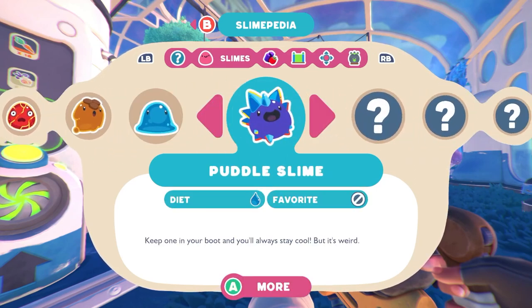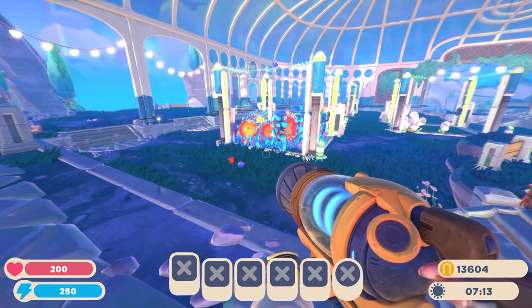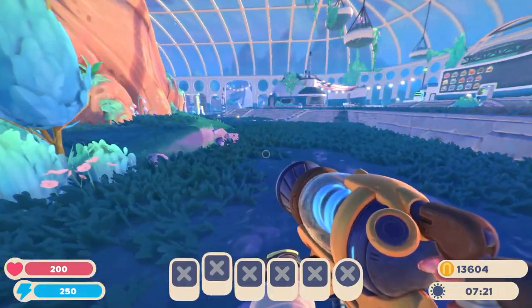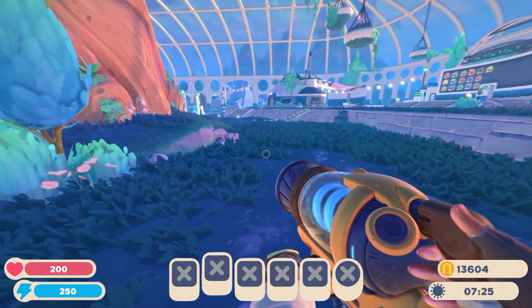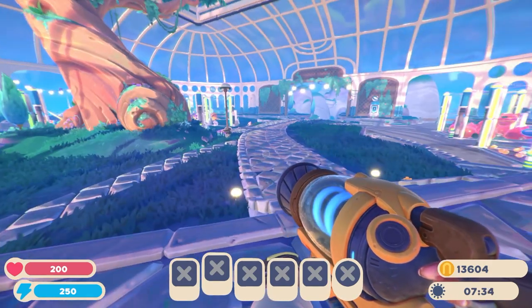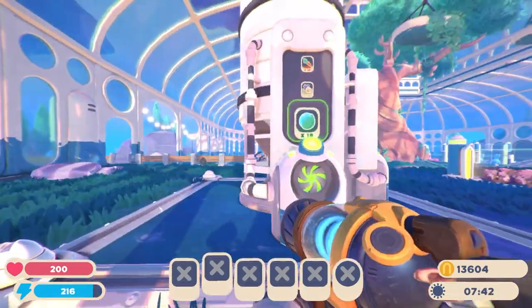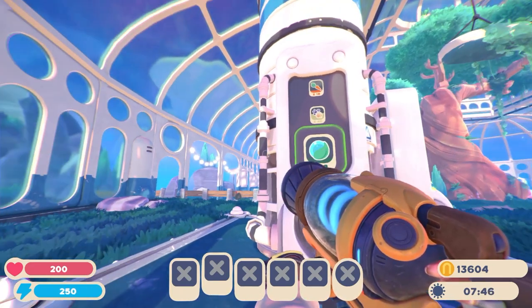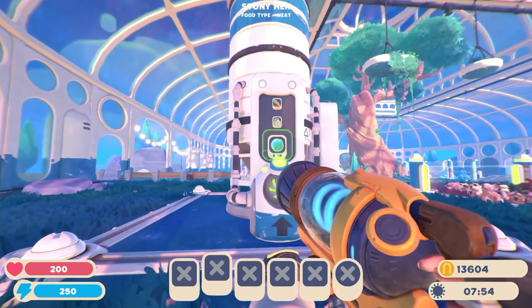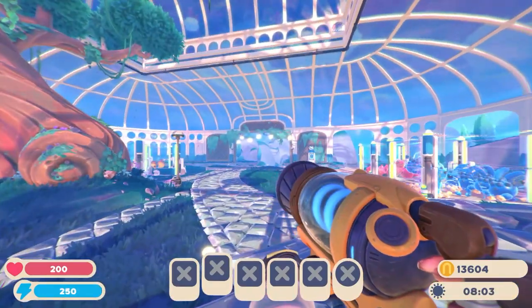According to the Slimepedia, nectar is the favourite food of the Flutter Slimes. And the Flutter Slimes will literally only eat nectar — they will not eat any other type of food, no veggies or meat. It's also hard to get because you cannot plant these in a farm or a garden and have them grow for you. You can literally only find nectar out in the wild that you have to collect.